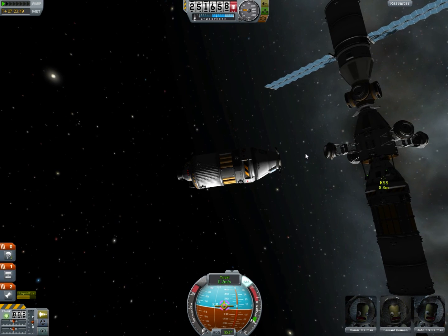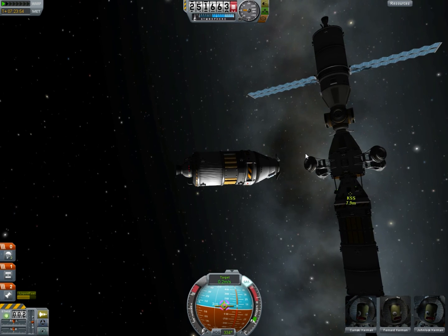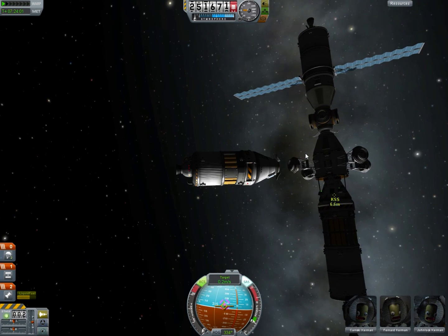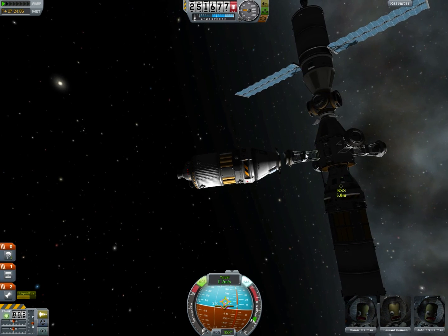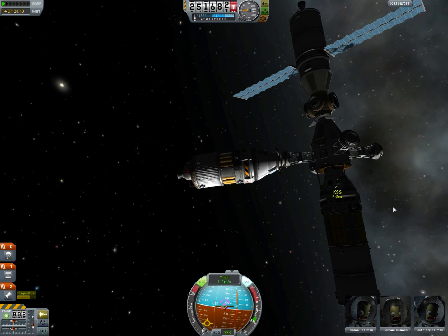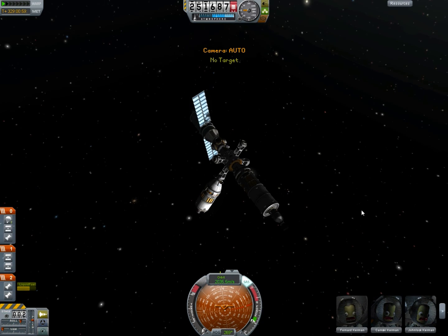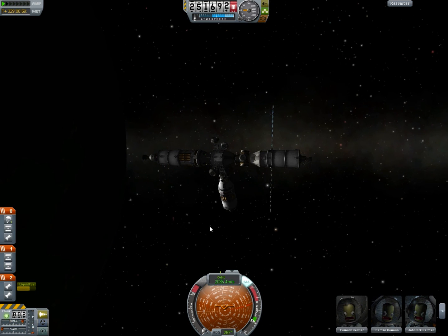You can do it. Let's not screw this up at the last second. Slow down a little bit. Coming in. This will be my most successful docking ever if we get this. Come on. The docking ports are magnetic — magnetism, do its thing. And there we go. That's a successful docking and rendezvous.